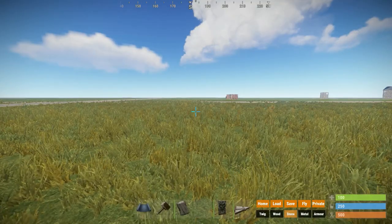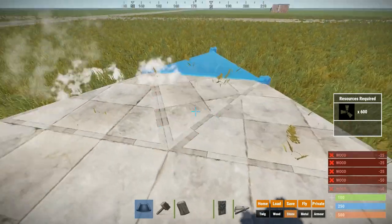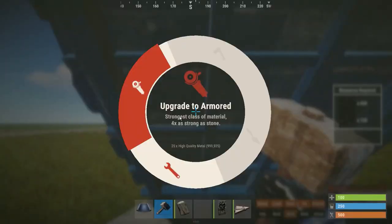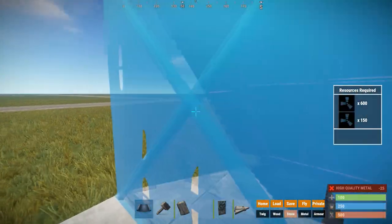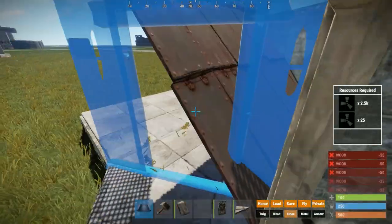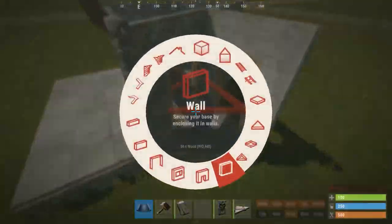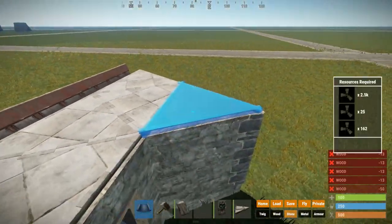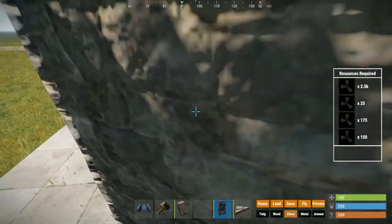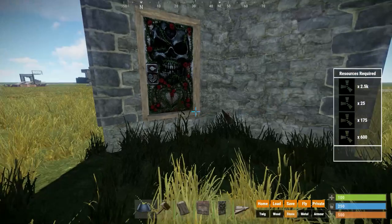The last type of bunker is the door push bunker. For this we are going to place two square foundations next to each other with triangles in the front like this. Now we are going to place a roof like this, which needs to be upgraded to high quality metal — I will show you later why. We are going to place walls, door frames, walls and triangles on top. Now when we fill in our doors, we need to make sure that this door opens to the inside, and that this double door opens into that side. And now the bunker is already complete.